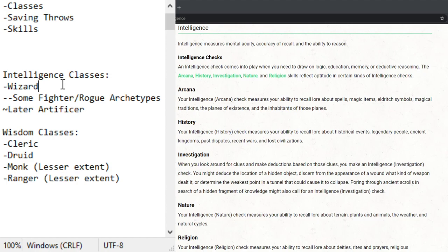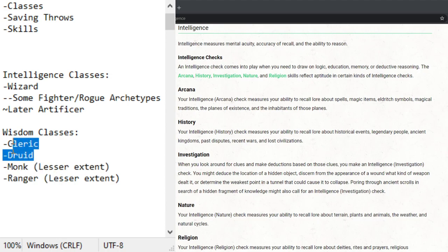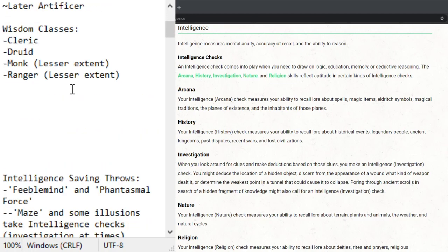As long as you have representation it should be fine. The main concern is multi-classing — it's a lot easier to multi-class with wisdom-based classes. Monk and ranger are both frontline combatants, while druid and cleric are long casters, versus a full-caster frontline fighter. Fighter and rogue might be the ones that could pull off a dip, but if you're doing fighter-rogue you're probably not doing wizard. So that's classes.